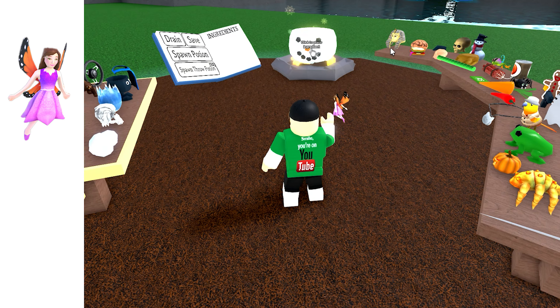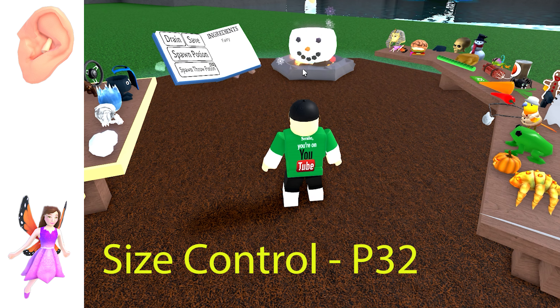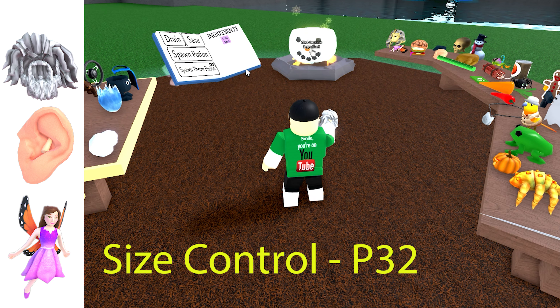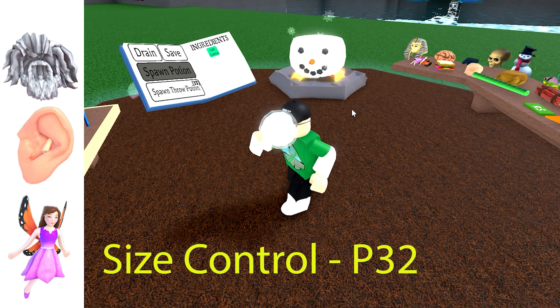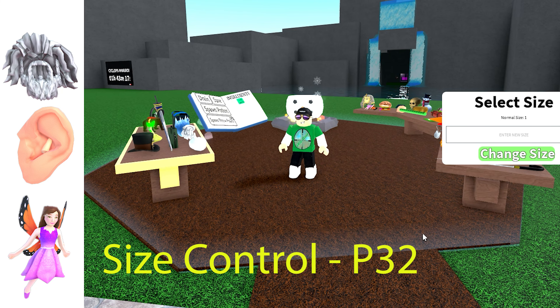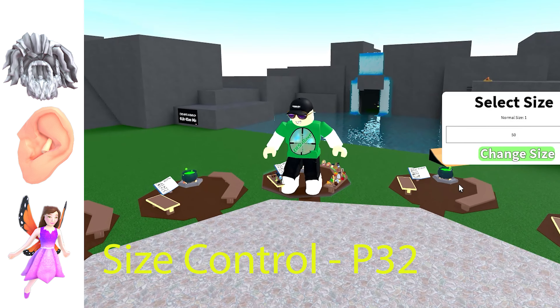A good way to grow quickly and to your preferred size is to do this potion. You need to add them in this order: fairy and giant's ear first, then the Zeus beard, otherwise it will not work. You can type in the size you want to go to and then grow to that size — a lot easier than adding more and more giant ears to the pot.